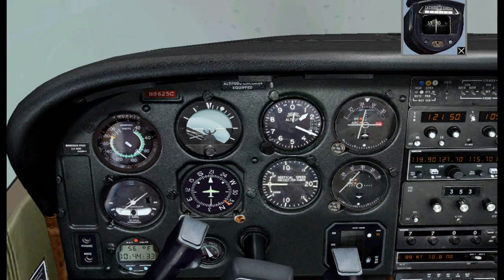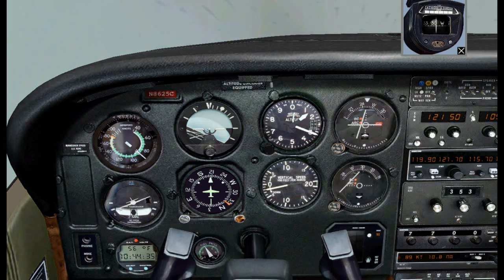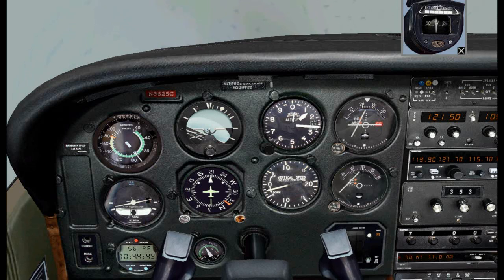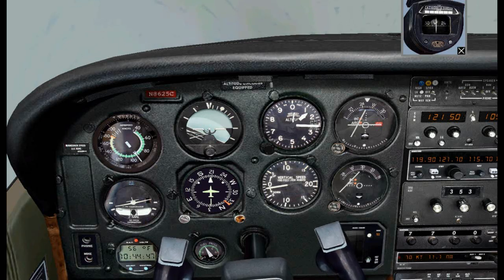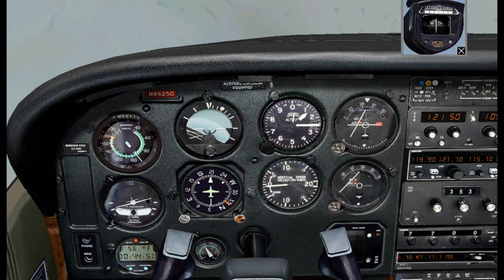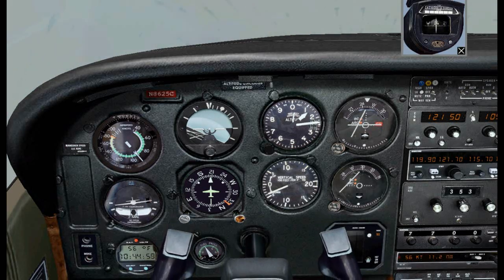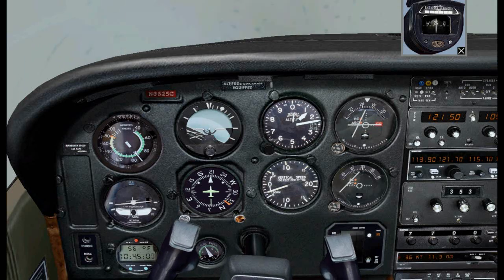Usually in IFR IMC, if I had all my instruments functioning and had to do a step-down descent, I would descend at about 1,000 feet per minute. But when you're on partial panel, you don't want to deal with extremes. So I'll try to keep my descent down to about 500 feet per minute down to 660 feet, because if the airplane gets into an unusual attitude this close to the ground, I'll have a hard time recovering in time.